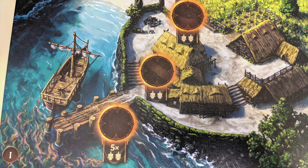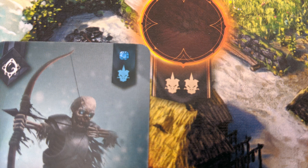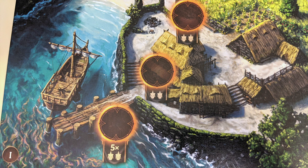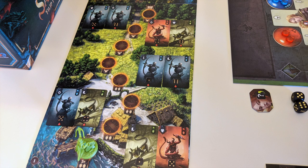After advancing to a new space, you'll reveal new demon cards according to the symbols there. There are three levels of demon cards in three separate piles. Your space will show you which levels to reveal and how many. On the first turn of the game, the first space will instruct a player to reveal five pairs of level one demons. Later spaces may instruct you to reveal only one pair of demons, or a single demon. Simply draw cards from the top of the appropriate deck or decks, and arrange them on the board wherever there's space.